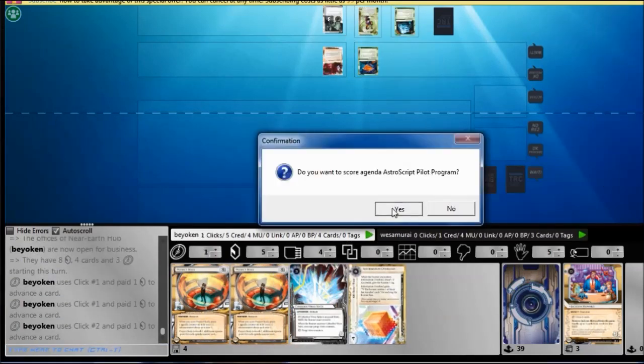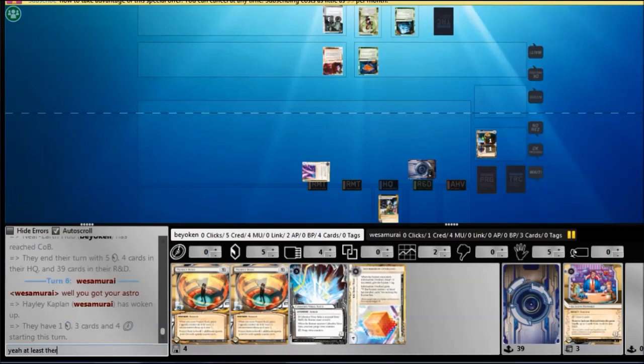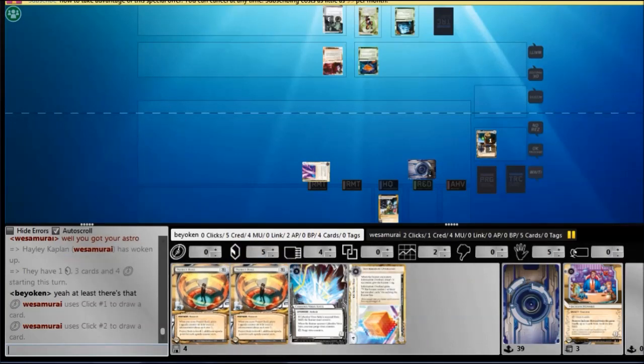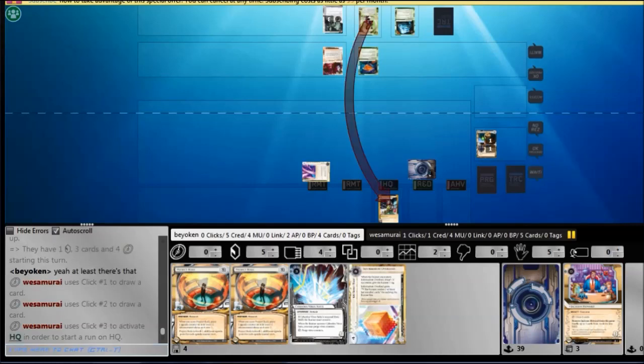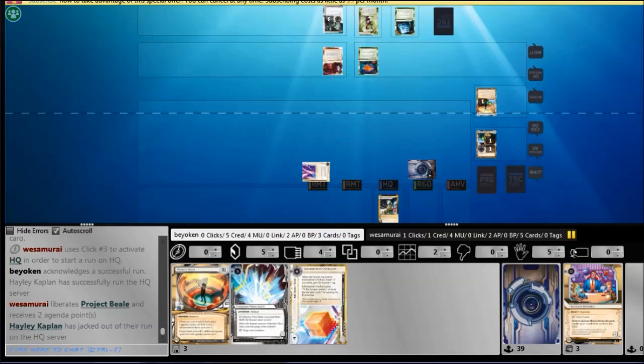Whether he runs R&D or not, it doesn't matter — the very fact that I can get an Astro token is a huge deal. Unfortunately, my main draw was another Beale. That's why you see in chat that I wasn't too happy about this. Even though I got 2 points, there is strong potential for the opponent to get 4 points with good random accesses.